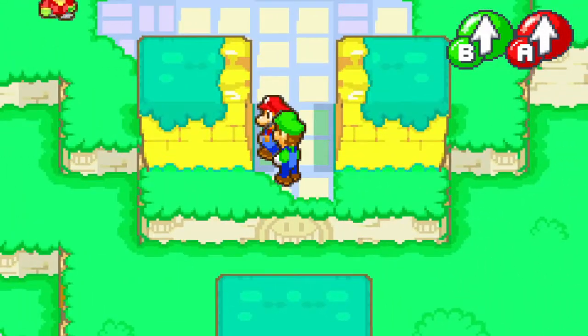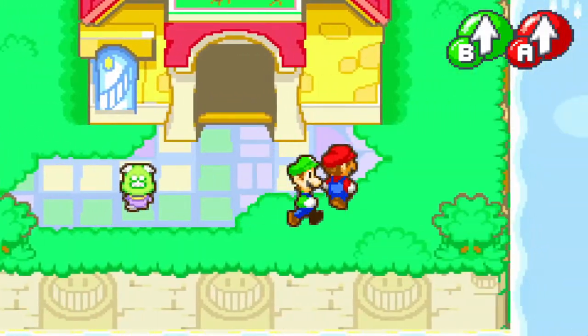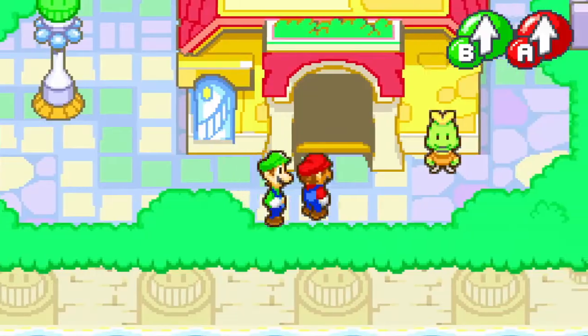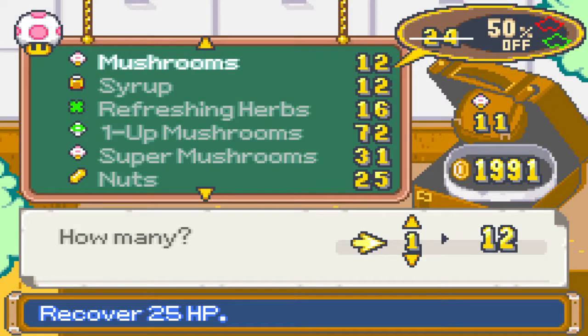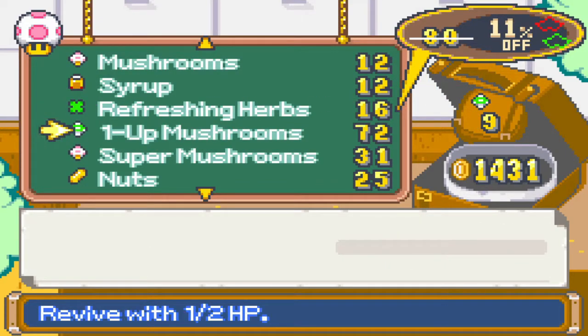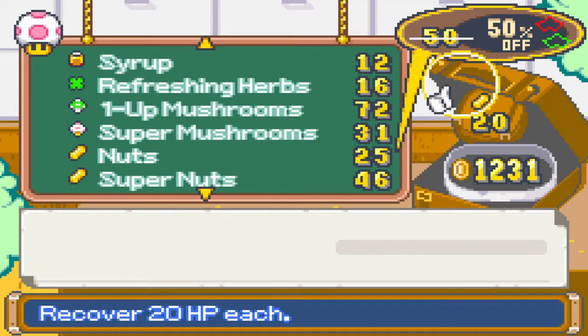And that ain't good. Items are in the other direction - these are all just normal houses. Here it is. We're gonna buy mushrooms - buy a lot, actually. 20. Syrups as well, we're gonna buy 20. Cause it's good to practice. Refresh herbs - those have been more valuable, so buy 5 of those. We're fine with the tiny mush... super mushrooms. Nuts - buy 8 nuts, just an even number. Buy 3 of those. Super syrups, I think we're good. Ultra nuts cover 100 HP - we don't have 100 HP right now. We'll buy one in case we're absolutely needing it.